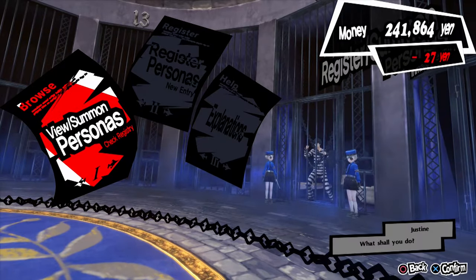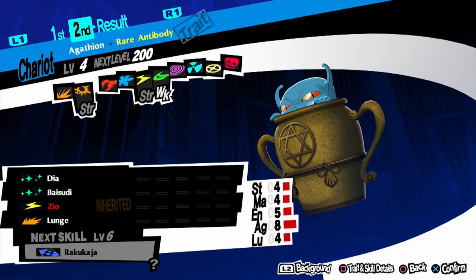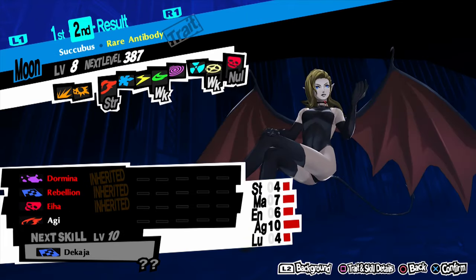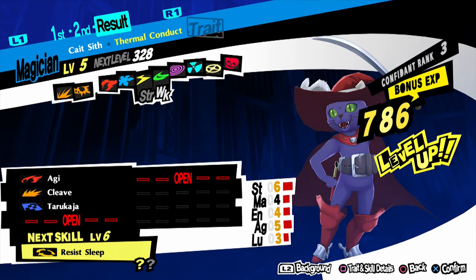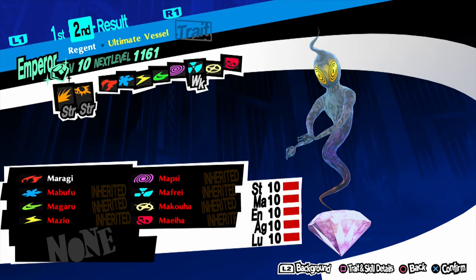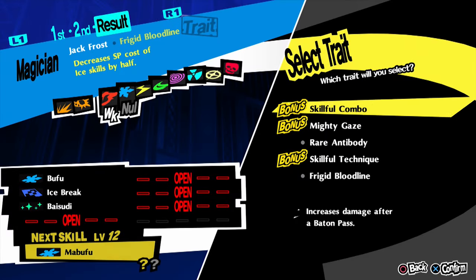For rank 1 we need a Jack Frost with Mabufu. First, get your Arsene and a Gashian and make Succubus. With that Succubus, use a Pixie to make a Kait Sith. Lastly, fuse your Kait Sith with Regent and you've got your Jack Frost. Don't worry about leveling it because Regent has Mabufu — just pass it down and you're done.